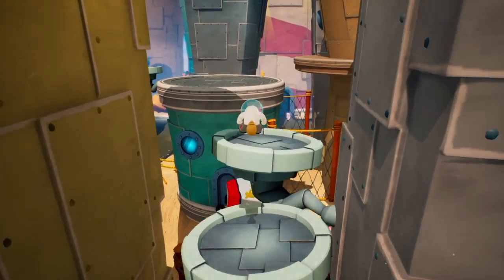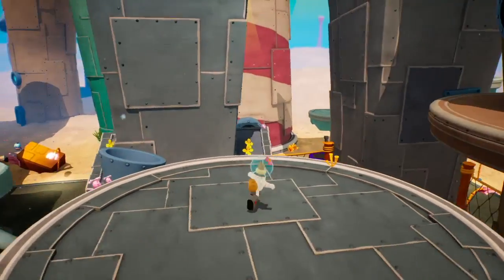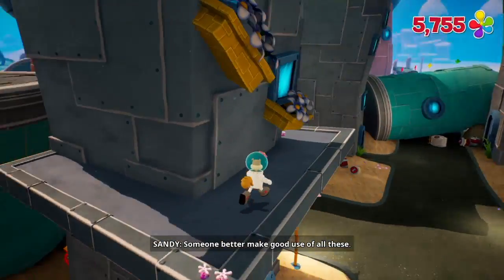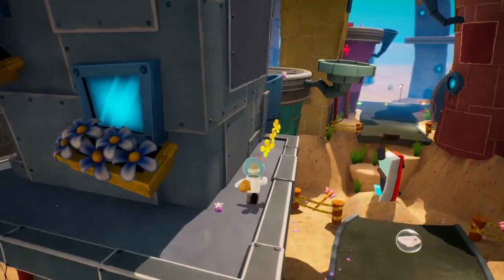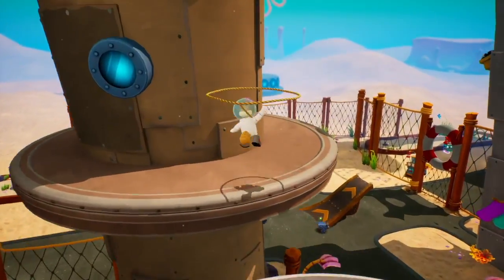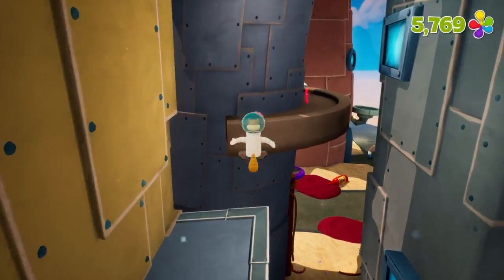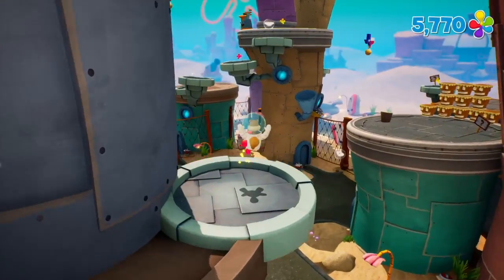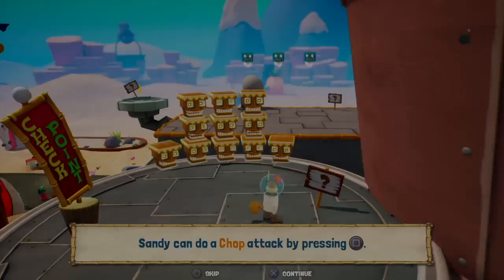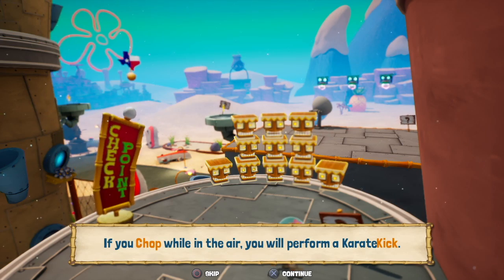For any of you who are curious, now we can jump across this gap — lasso across. Perfect. There's a lot of things that you can do — you can go down here, get these shiny bits. You definitely want to always do your due diligence and study everywhere because you never know where something might be hiding. Lasso across. And there we are. Checkpoint. Sandy can do a chop attack by pressing square. If you chop along the air, you will perform a karate kick.